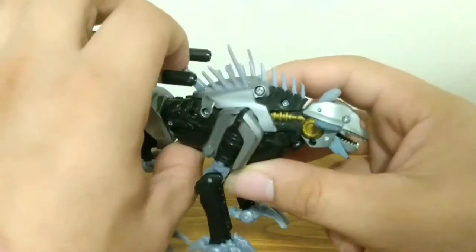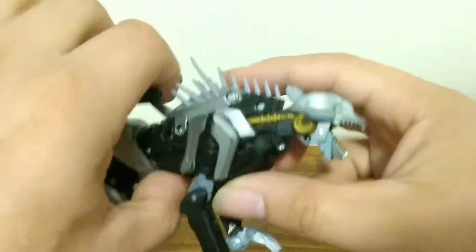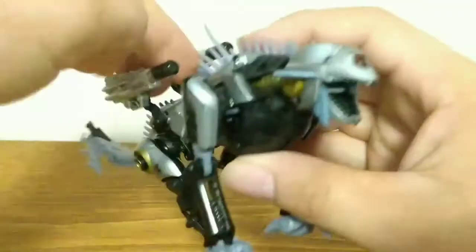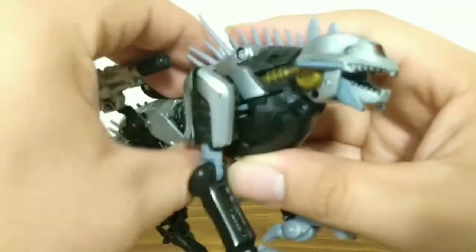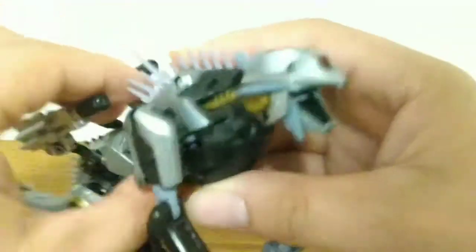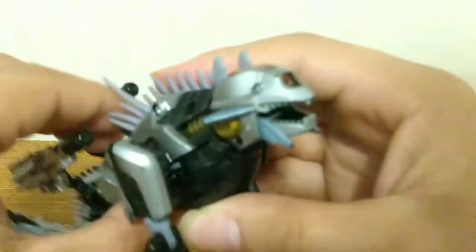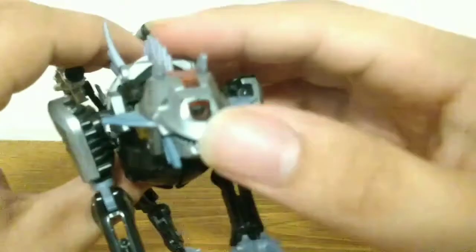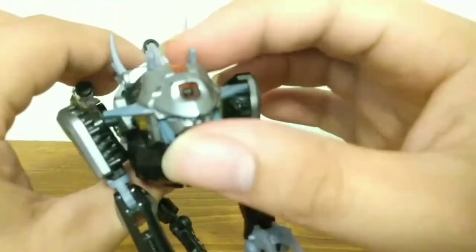He does have this big thing on his back which basically just allows him to bite. It's really hard to do on camera, but he just basically has a biting action, which is pretty cool. And his eye has got light piping in it, so you can see that it's very translucent red.